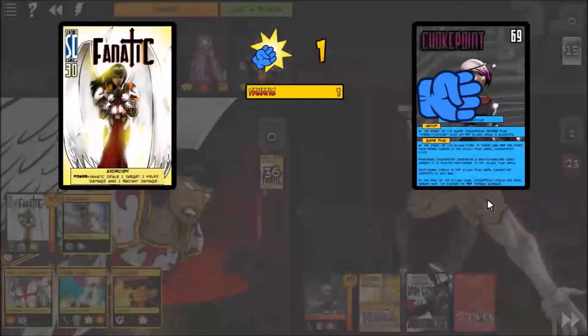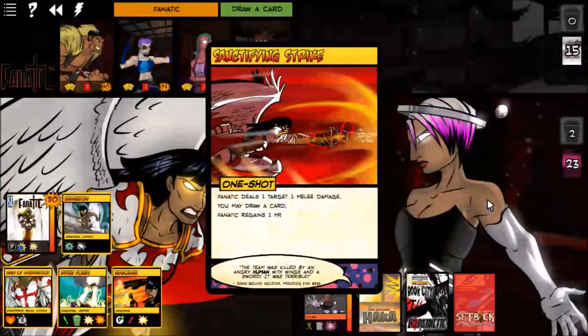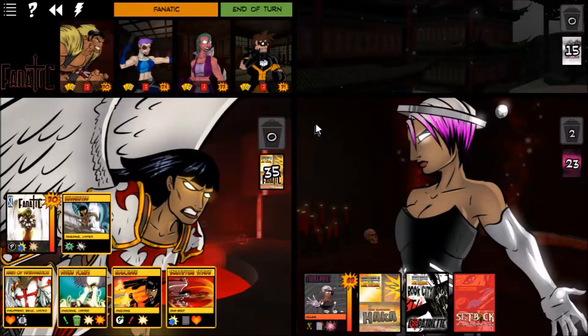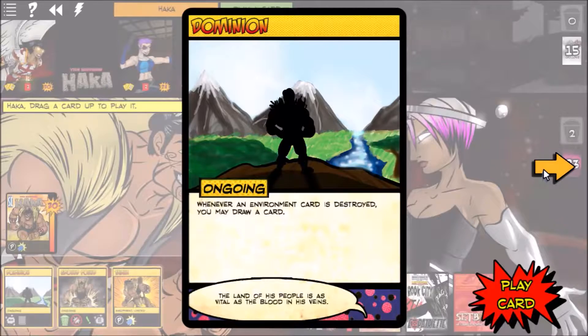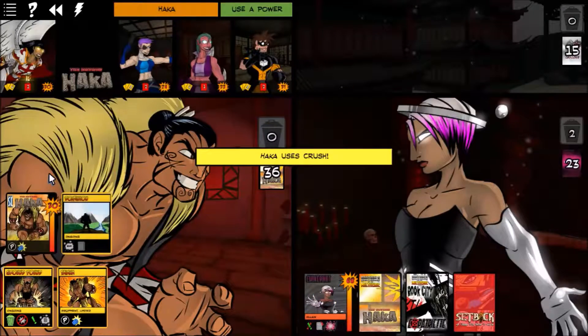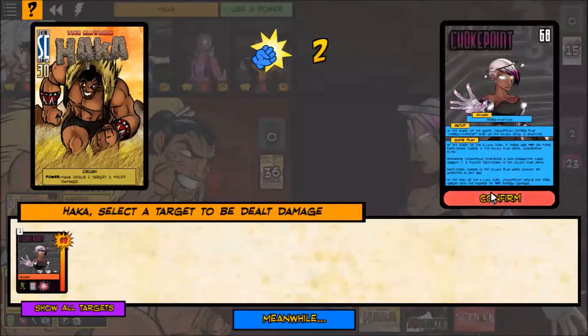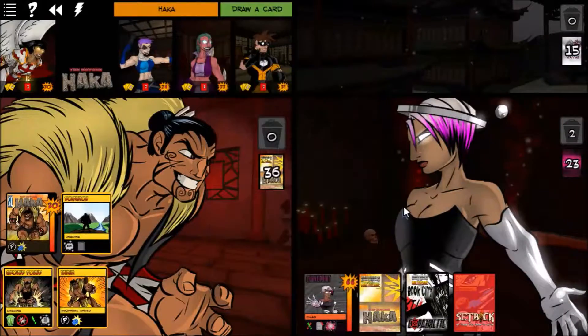We'll hit her and hit her again. We drew a Sanctifying Strike which is nice. Choke Point has almost no target cards in her deck, which means whenever an environment card is destroyed we'll be destroying environment cards. We'll put Dominion in play, use Crush and crush Choke Point. We drew Vitality Surge.